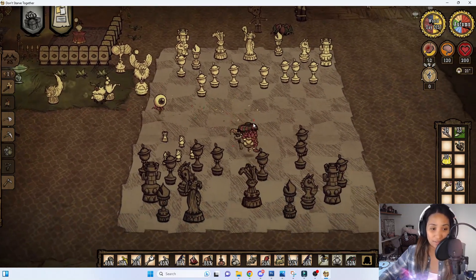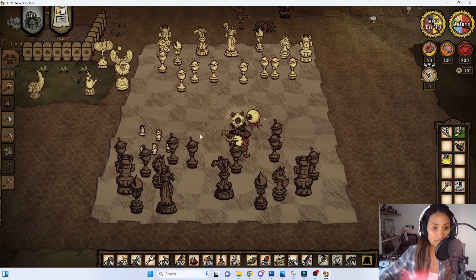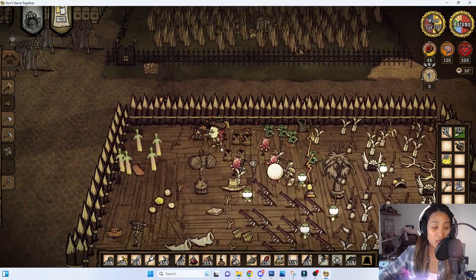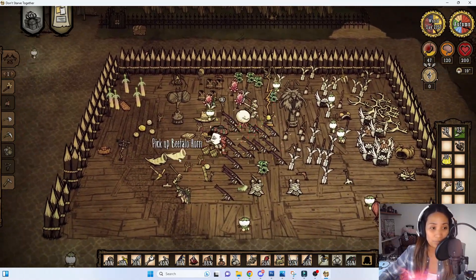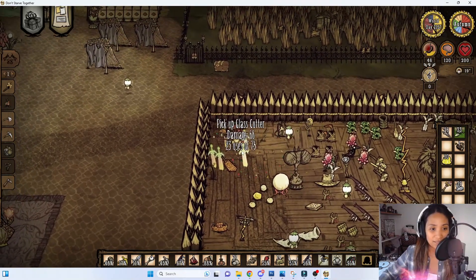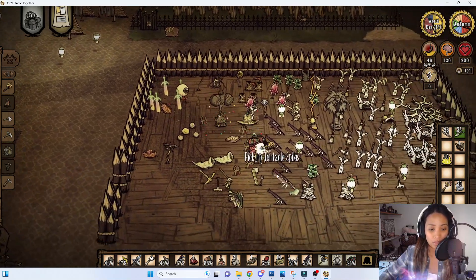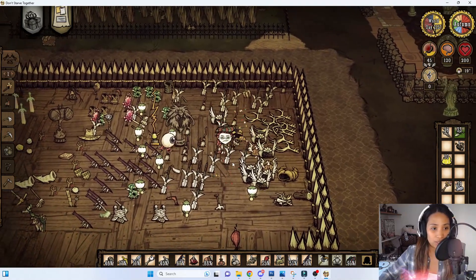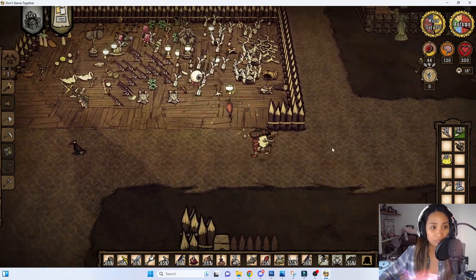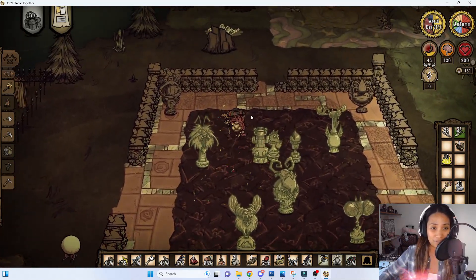Here is our chest area — we have giant chests with almost all the pieces. This is one of my favorite areas: the weapon room. We have a lot of different kinds of weaponry and armor for our boss fights, which is my favorite part of the game. We have different skins for the glass cutter and our best weapons in here, including Wigfrid's battle helm and spear.